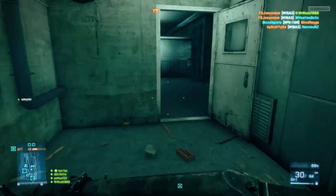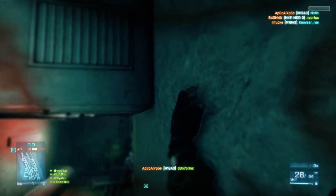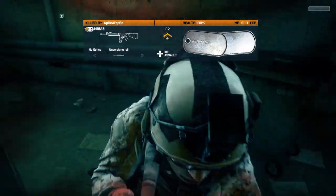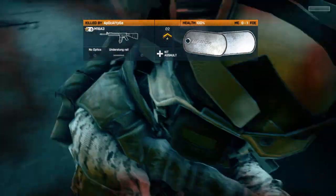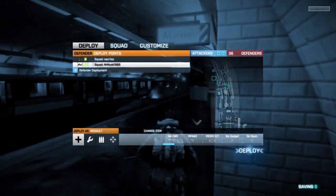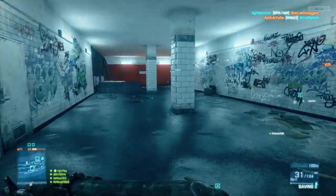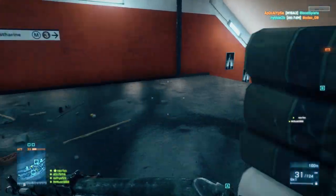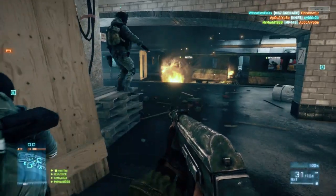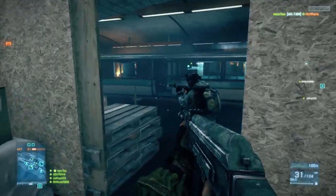I'm using the assault kit, which is more like a medic kit. I don't really know why they're calling it assault other than the fact that it is designed to be the front-line soldier, but you do have medic capabilities. I'm using the AK-74M, which during my time with the Alpha was a very useful weapon, a very good weapon — probably one of my favorites. I also really like the M27IAR, but that's only available as a support weapon for the attackers.